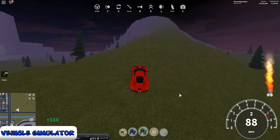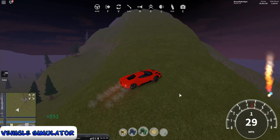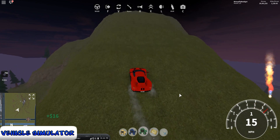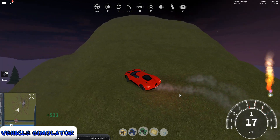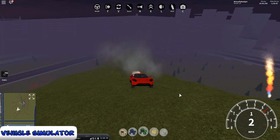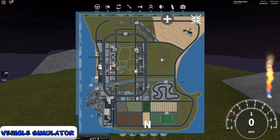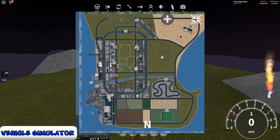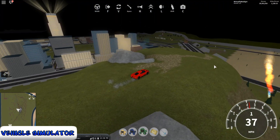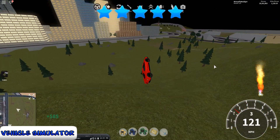The map in Vehicle Simulator is actually an interesting topic because it is very cool and really awesome. The detail isn't necessarily there like in Ultimate Driving and the uniqueness isn't really there like in Accelerate, but the thing about this map that is really cool is that there are a lot of easter eggs and secrets within it — tons of secrets, tons of easter eggs. It's also a very clean looking map that is very easy to navigate and get around in. I'm gonna give this a 5 out of 5 stars because of all the super cool easter eggs and the fact that it's just a super clean map.